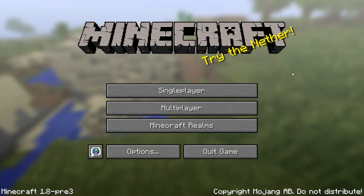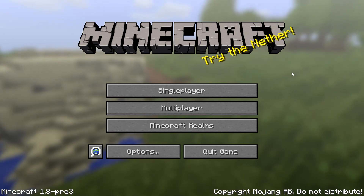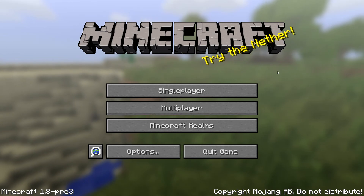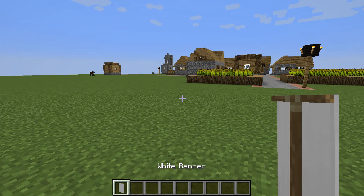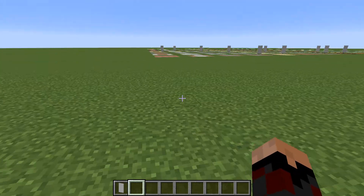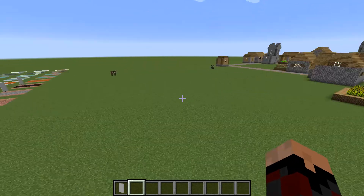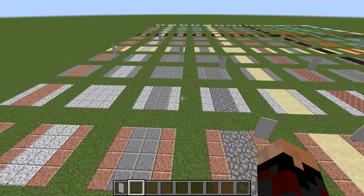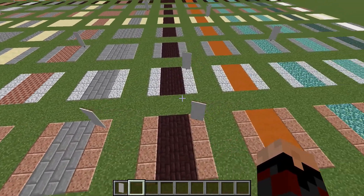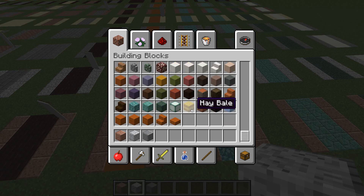Hey everybody, welcome to a new series - this is the Minecraft Style Guide. I'll be making these videos intermittently. This one is for Minecraft 1.8 pre-release three, as Minecraft 1.8 drops tomorrow. We'll get our single player sandbox game loaded in creative mode. When you start playing Minecraft 1.8, you're going to see a whole lot of new materials available, things like granite, diorite, and andesite to name a couple.